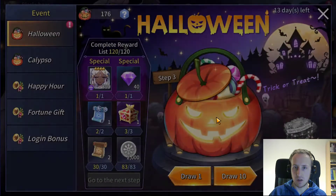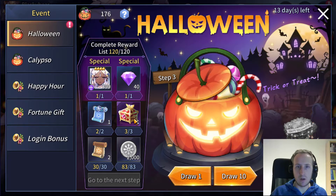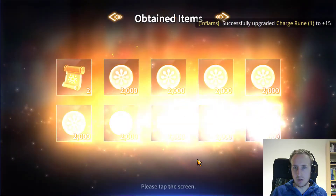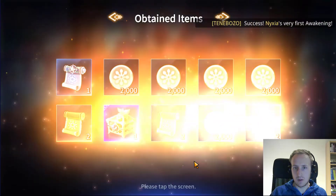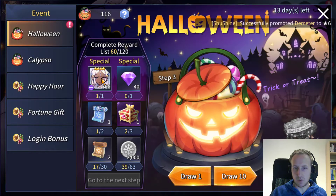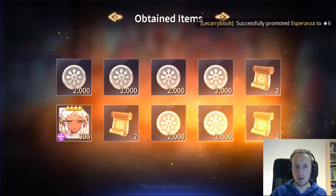I'm gonna skip the introduction teasers so you can enjoy them yourselves — you can always go to event story and look back at them. We have 120, we can get three of those chests, so we're gonna draw everything out. I'm just gonna collect all the rewards till I'm at the latest step. Most of the beginning rewards are bad, but you want to get these for sure, and these chests you want to get as well because the chests have really good value in them.